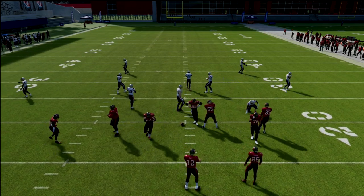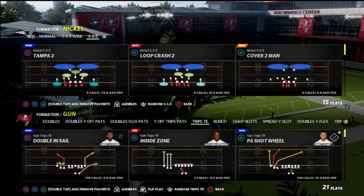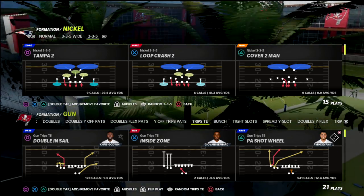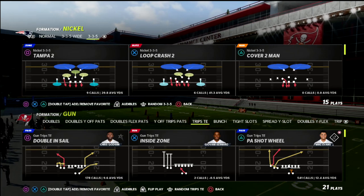In this video I wanted to share with you a simple route combination that you can utilize out of the trips tight end formation that is going to allow you to manipulate pretty much every coverage in Madden 22.